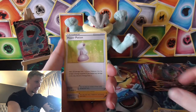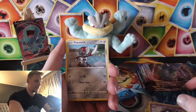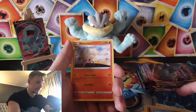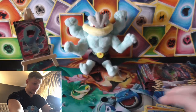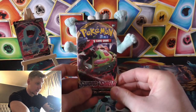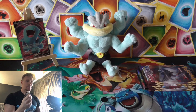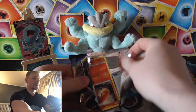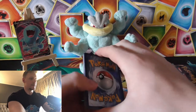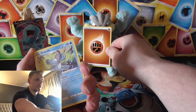Electric energy, Throh, Hypno, Team Yell Grunt, Goldeen, Roselia, Gastly, Ponyta. Sizzlipede reverse, Sobble — more hyped about that than the full art — and the rare: I love that card, it's a cool looking card. Right, next pack — Snorlax — seems like everyone there pulling the Snorlax full art V card. God, I keep going to say GX.